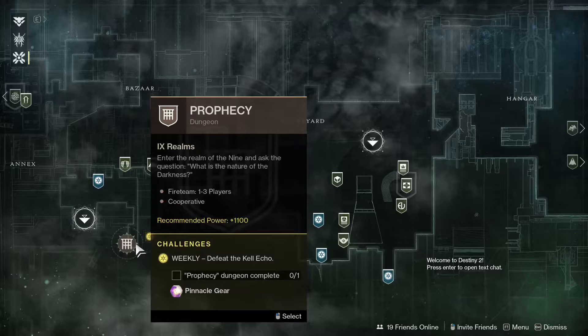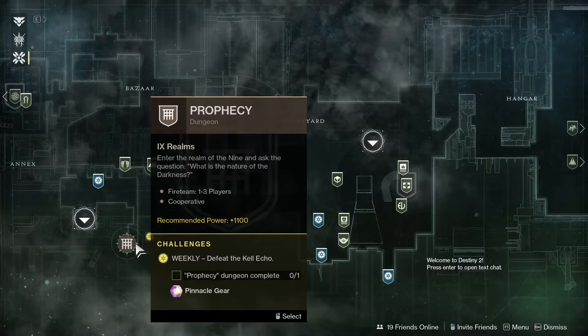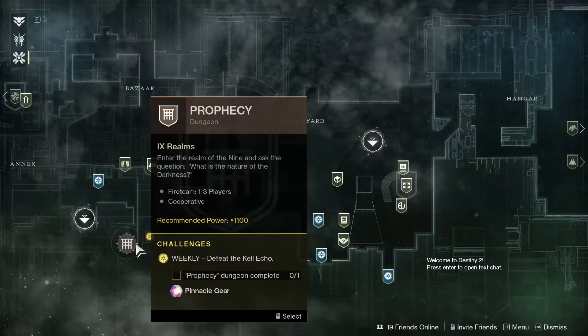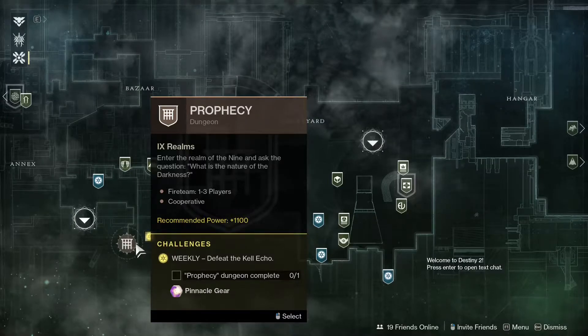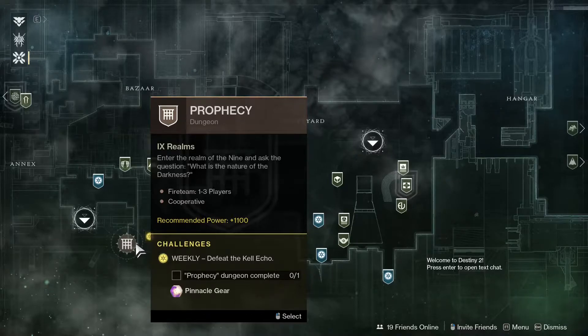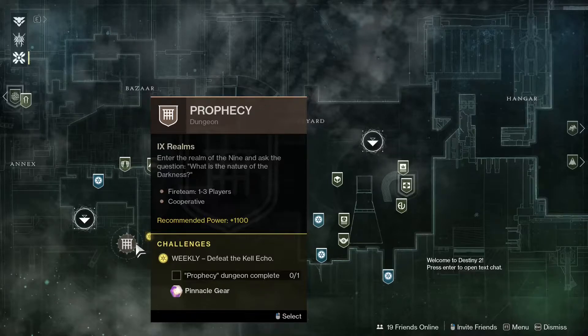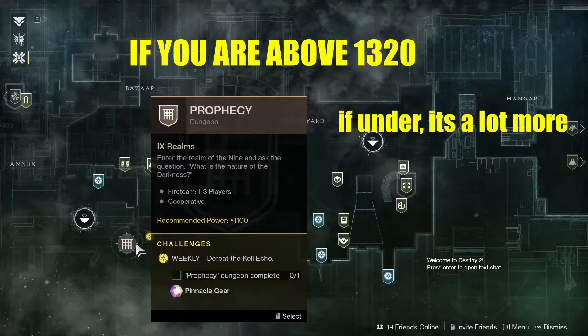There are two types of pinnacles. There are those from pinnacle activities — dungeons and raids — and there are those from normal activities like strikes, Crucible, and Gambit. Those from normal activities will only have a one power increase, whereas those from pinnacle activities — the high-end PvE content, Trials, and high-end PvP content — give more.